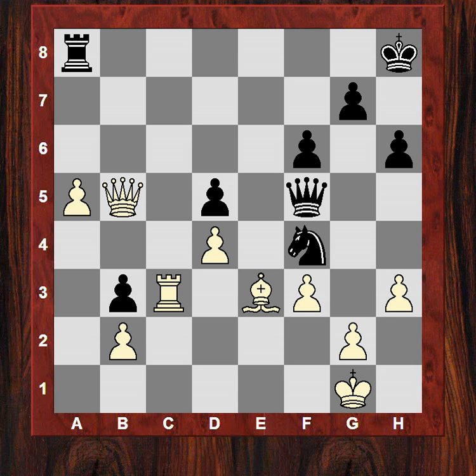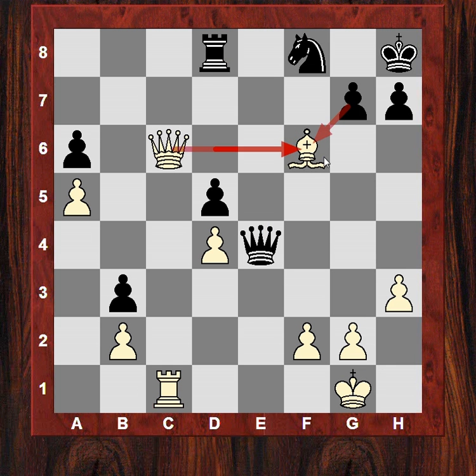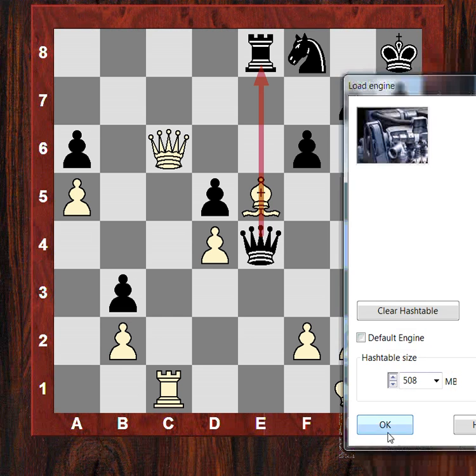Sorry — there was an important tactic in the notes earlier. When the move Be3 was played here, there was actually a very strong interference tactic in this position. White didn't actually have to retreat the bishop — white has here the potential for Be5, interrupting the queen's protection of the rook. And if Rd8, it carries on amazingly with Bxf6 because then we've got that check. That's actually almost an immediate win.